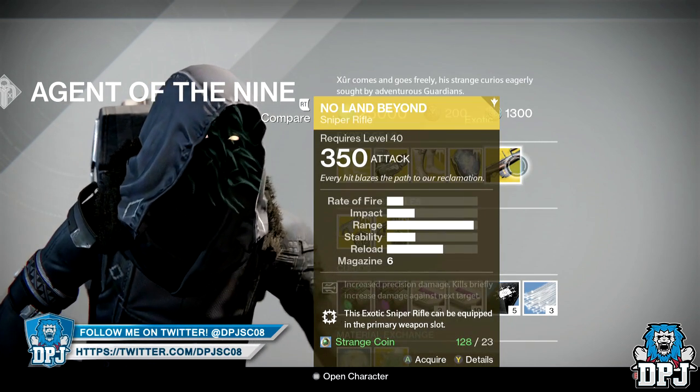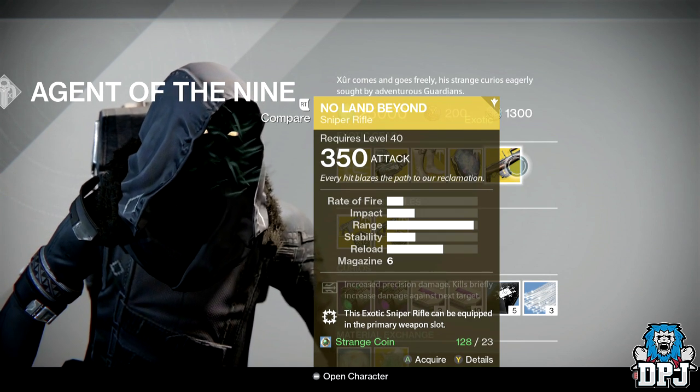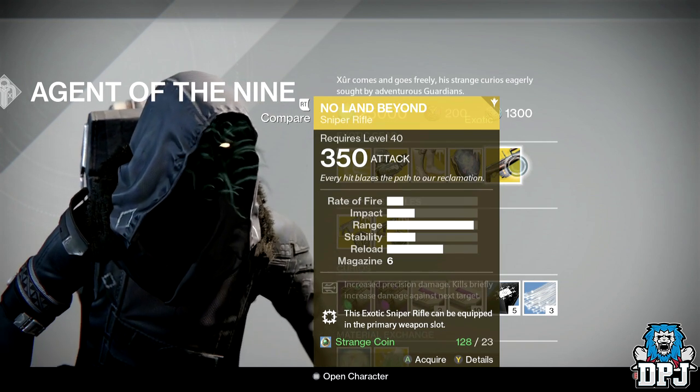Weapon of the week — we have the No Land Beyond, my favorite weapon in the entire game. I already have it so I don't need to buy it, but it's definitely worth a purchase for 23 strange coins if you have them spare.